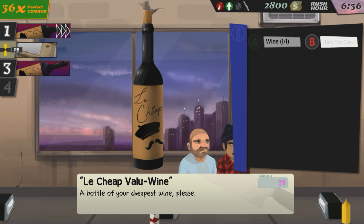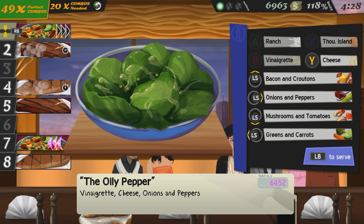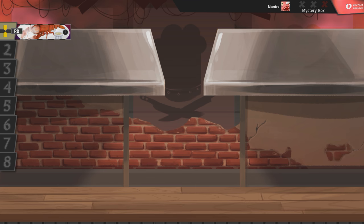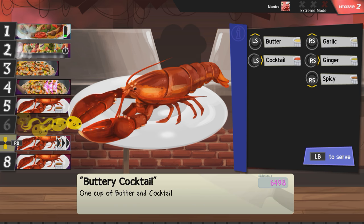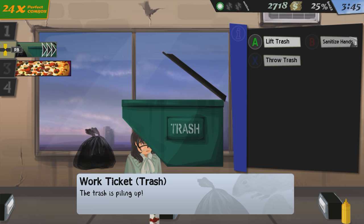Cook Serve Delicious handles its difficulty in a very unique way. The game is broken down into several stars of restaurants, and there's a clear minimum amount of tasks that need to be accomplished before you move on to the next star. Some of these are quite trivial, such as play for so many in-game days, get a certain perfect combo at some point, etc. The obvious difficulty gates are these bonus events that are isolated from the main part of the game, and they test a few set of recipes under a closed environment. The player is required to handle so many of a certain kind of order in a short time span in order to continue.